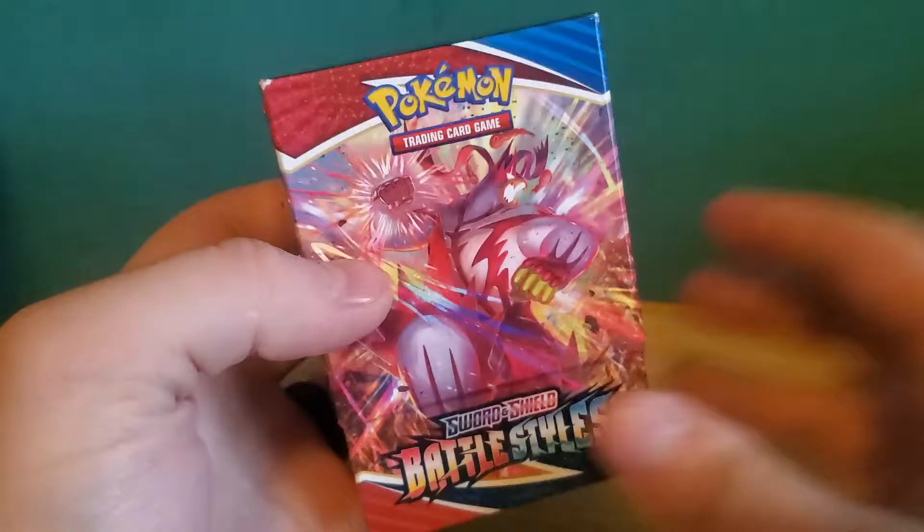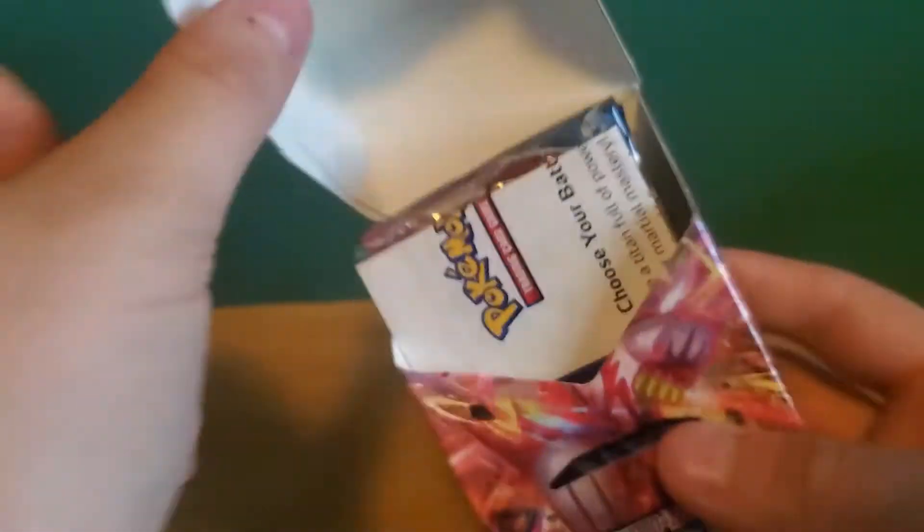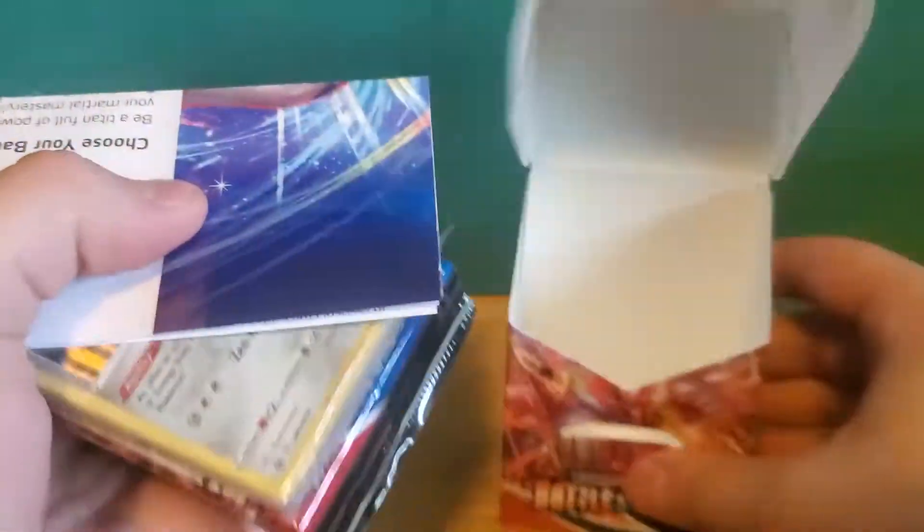Let's take the sleeve off. Alright, got Urshifu on the front here. Now I know this comes with a promo card and all that — that's just the little 'how to play' thing. Choosing your battle styles, very nice.